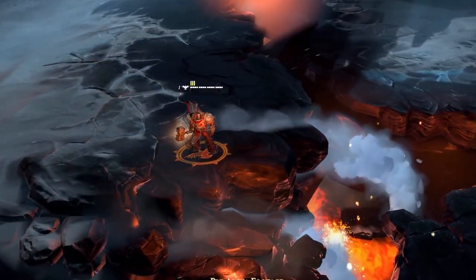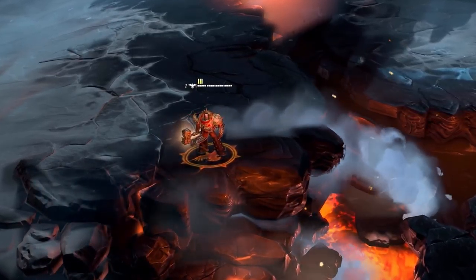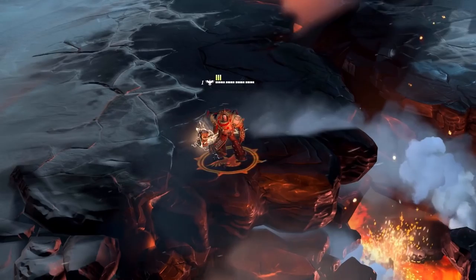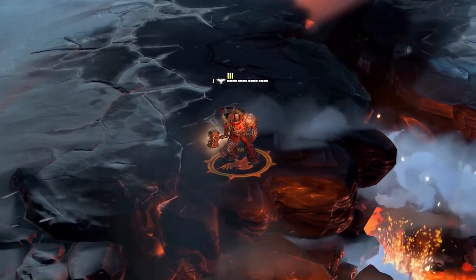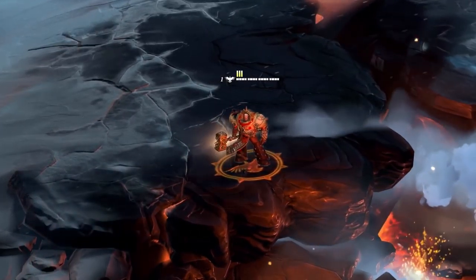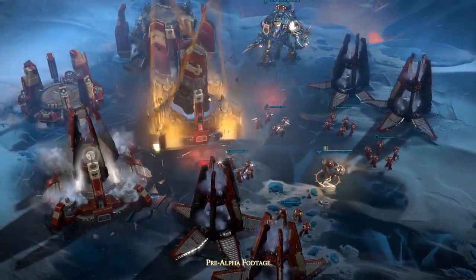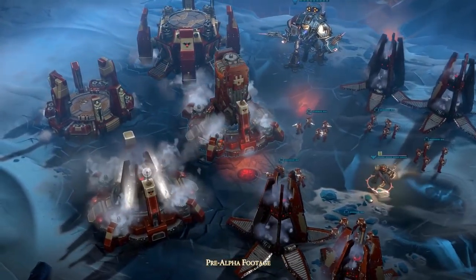Dawn of War 3 sees the return of the Blood Ravens chapter of the Space Marines, led by Commander Gabriel Angelos. This is the continuation of his story from the past games. In this demo, we had a much better look at some of the base building aspects. Not enough for my taste, but we did get to see them put a barracks down right next to an HQ in classic Space Marine style.